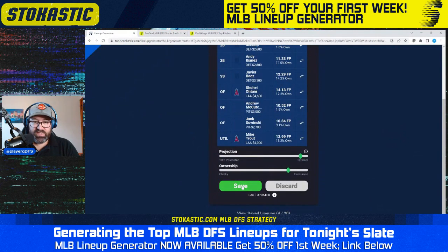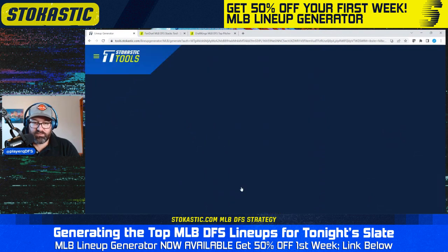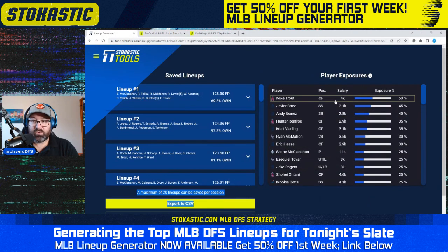I'm going to save this one and go ahead and save 20 lineups to see what my end exposures look like. You see ownership jumping all over the board — that's good to see. Our highest exposed player is Mike Trout at 50%, Javi Baez at 45%, Andy Ibanez at 40%, Hunter Renfroe at 35%. I'd probably be okay with these exposures. That's a lot of Mike Trout at 50% in 20 lineups, but if I'm just playing 20 lineups, being fairly condensed is okay. Every lineup here is a plus-EV lineup, so it's just a matter of risk tolerance. We still have a lot of Detroit but not like 80% as in chalky lineups.